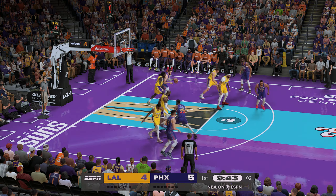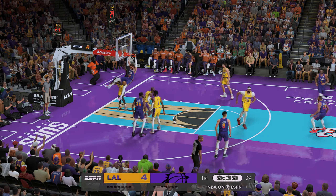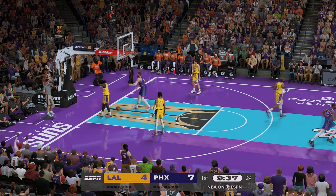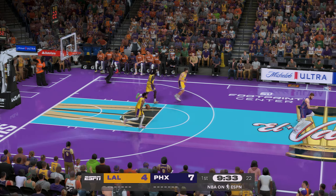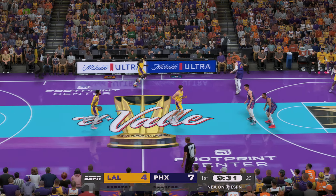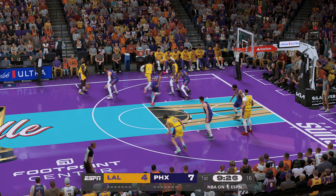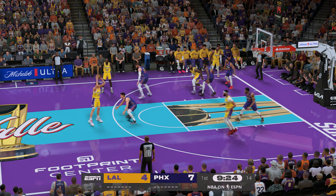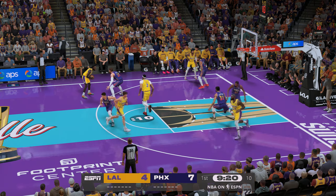Bates-Diop, the pass to Nurkic — and finished off by Nurkic. He's able to pad his stats a little bit there — the board and the bucket. Greg, that'll put him in the good graces of that coaching staff. Hard work on the offensive glass always does that. His fans will remember the dunk, but the coaches love the rebound.